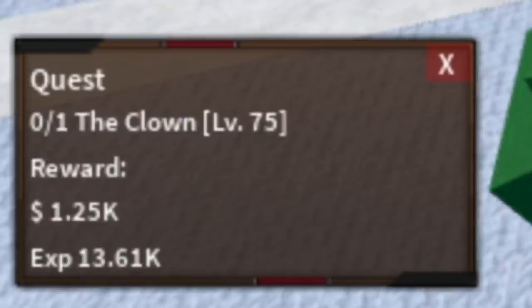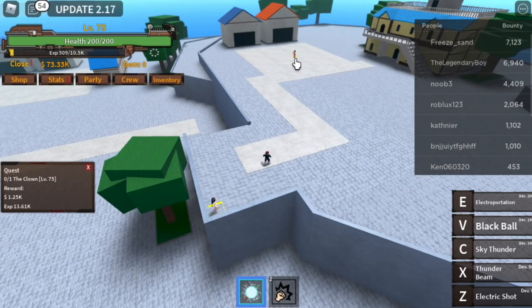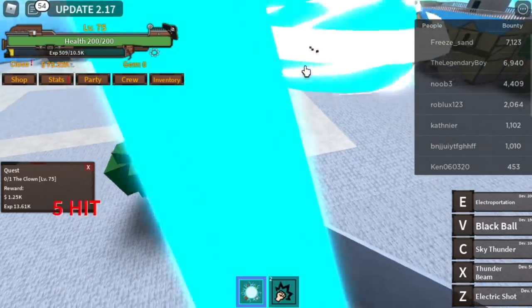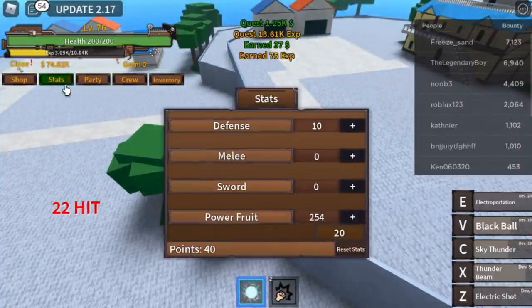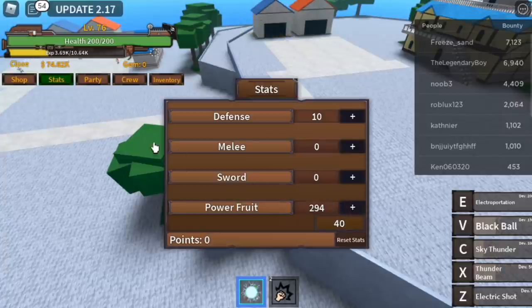Next up, the Clown boss. Just use your combo: V, C, X, Z skill — all the skills. That's enough to burst the Clown. Stat check: 10 defense, all the rest in Power Fruit. Goal is level 100.